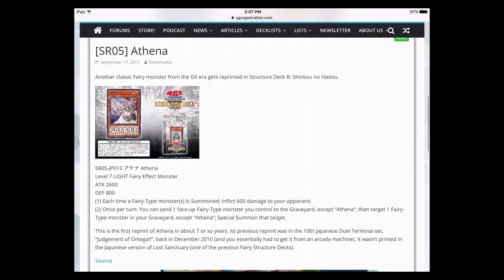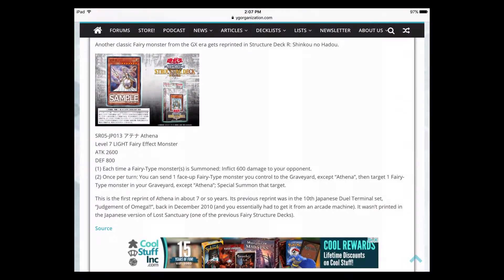The first card confirmed for the structure deck is Athena. It is a Level 7 Light Fairy monster, 2600 ATK, 800 DEF. Each time a Fairy monster is summoned, you get to inflict 600 points of damage to your opponent — that GX-era burn damage that a lot of cards had. They just wanted to slap multiple effects on cards in the GX era, and one of them was burn damage for whatever reason.